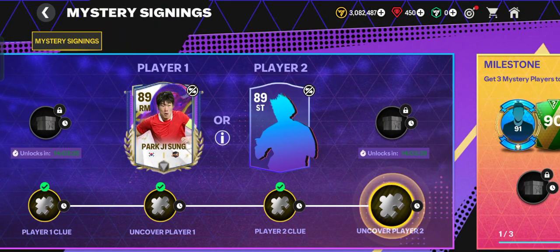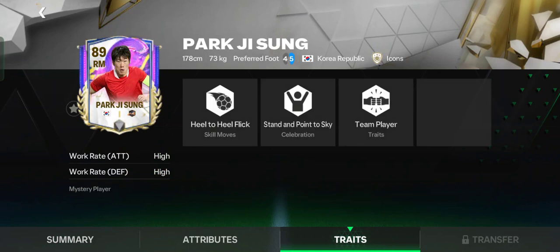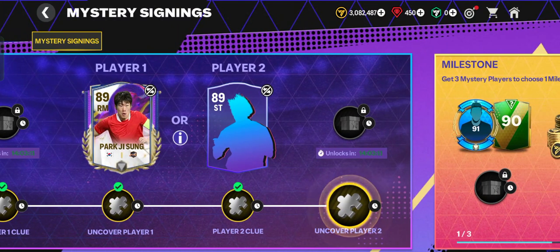In the previous video I already uncovered Player 1 — Park Ji-sung, an 89-rated right midfielder from South Korea, part of the Icon players. Now we are going to uncover Player 2, also 89 OVR, same as Player 1, but the position is striker.